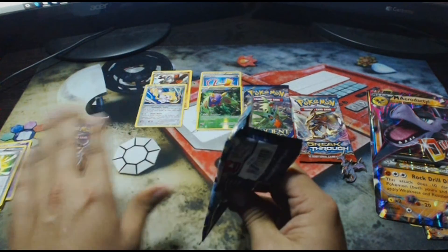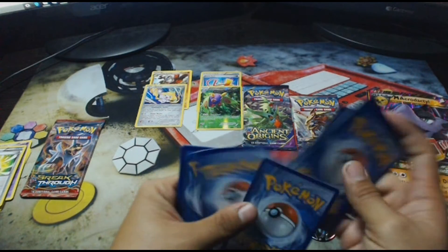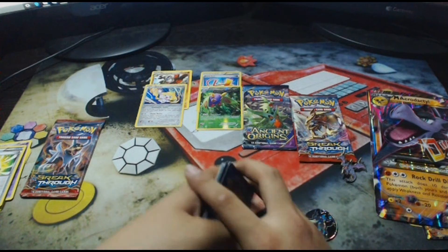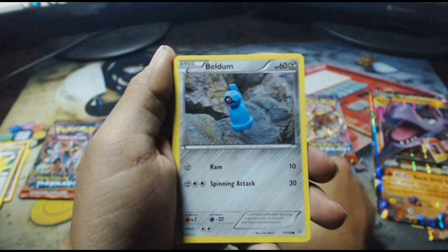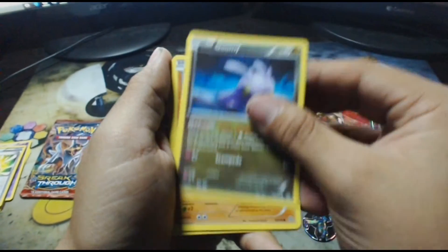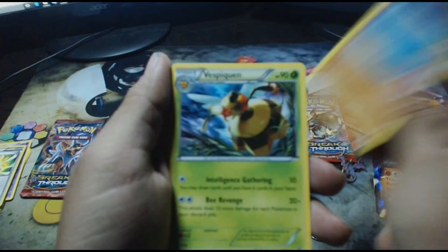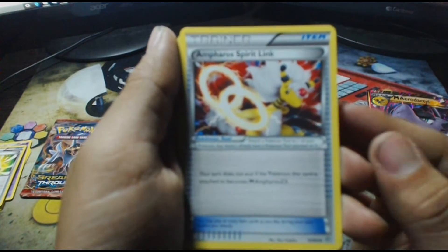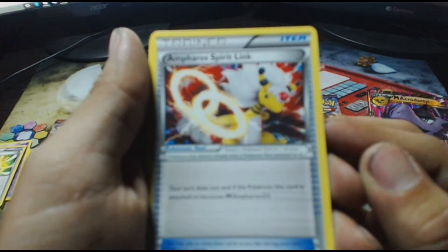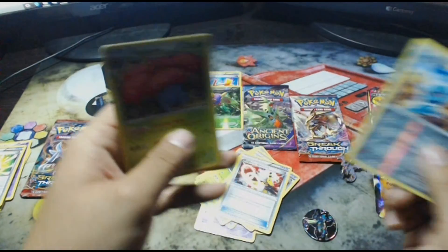I should put Mega Aerodactyl to my side because I think he's going to give us the best pulls. Here we go — we got one holo at least, it's always good. So we start off with Baltoy Ancient Trait, we have an Unown, Beldum, Goomy, a Wooper. We have Vespiquen, a Lucky Helmet, an Ampharos, Spearings — beautiful card. The Reverse Holo is a Miltank.